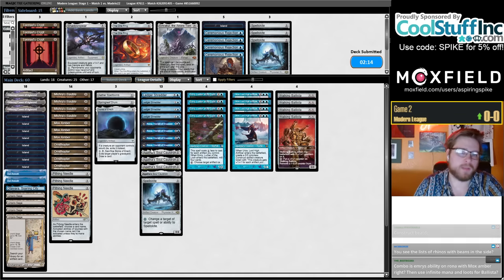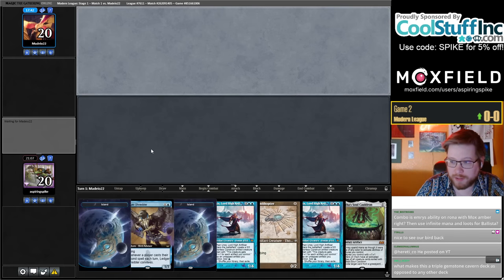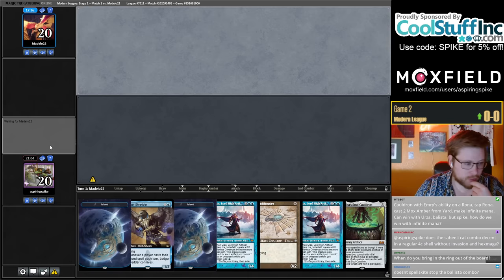The combo is Emry's ability on Rona plus double Mox Amber. With the amount of cards you see with all your loots and stuff, it's actually pretty realistic. Okay, let's keep this. You can go turn two Shredder, Ornithopter, loot away Urza, then Cauldron onto Urza, which is kind of slow. Does Spellskite stop the Ballista combo? No, it does not stop the Ballista.